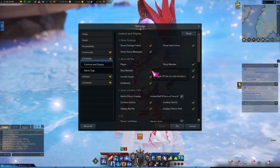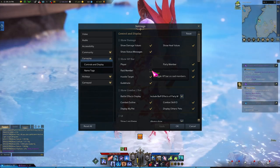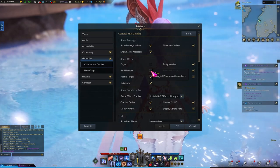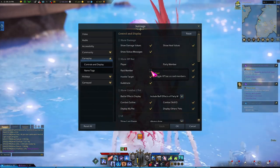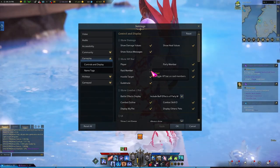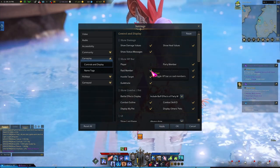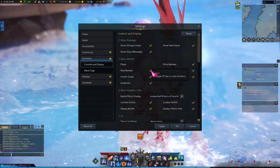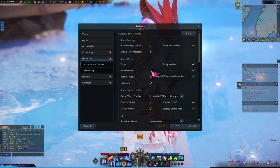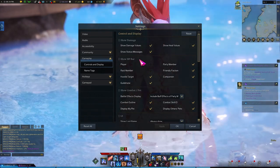Now, this next one — raid member — I think is the important one, especially if you're playing a support like a bard or a paladin. With raid member, what it does is, if you're in a raid, usually at the moment that's eight people. So there's your party, and there's the other party that make up the eight. If you have this clicked on, you'll be able to see everybody's health bar — your own party and the other party's health bar. But if you have it turned off, you'll only be able to see your party's health bars. And that is super important.